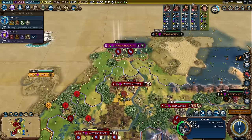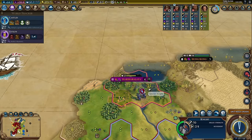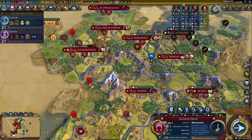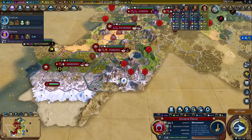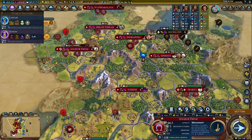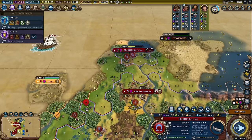Look at these two crossbowmen down here. I think I know an easier way to take them out — let's just take out the city. There we go. It is done — turn 95, two AIs basically wiped out already. One, two, three, four, five, six, seven, eight, nine, ten cities!